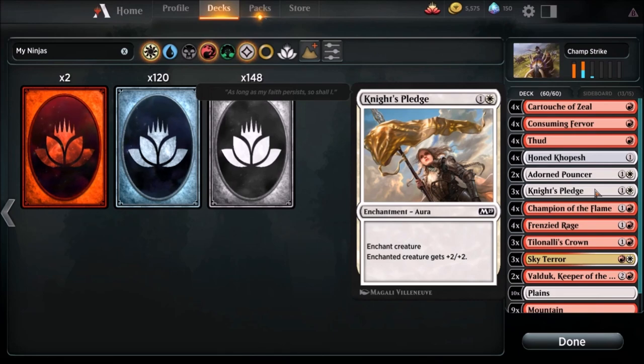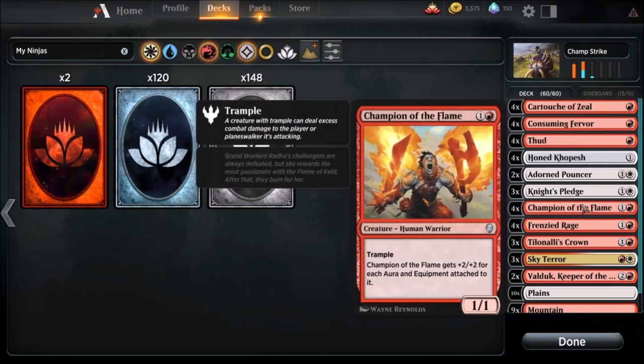Three Knight's Pledges - it's a two-drop, enchant creature gets plus two plus two. Pretty basic. Total of four Champion of the Flames - this is our bread and butter right here. There are other ways to win, and as you will see we do win with other cards, but this really makes the deck click. Champion of the Flames, a two-drop - we're gonna run a playset. It's got trample, which is huge. Champion of the Flames gets plus two plus two for each aura and equipment attached to it. We are going to equip the scrap out of this thing and go to pound town.